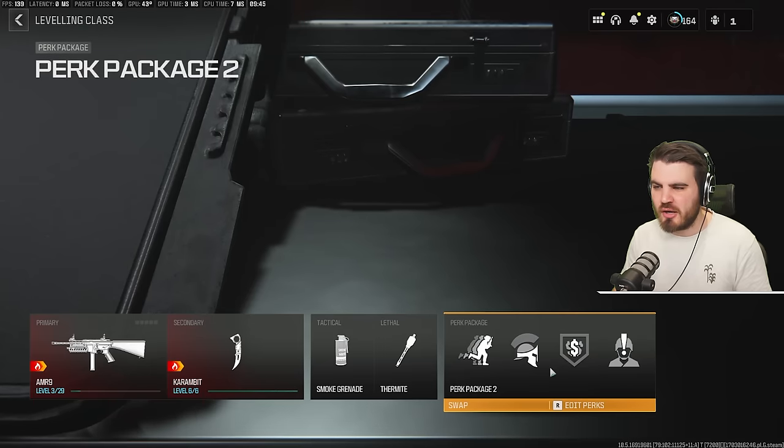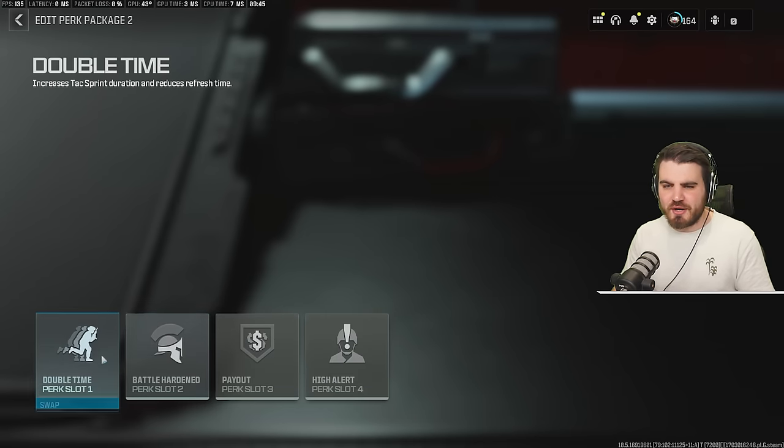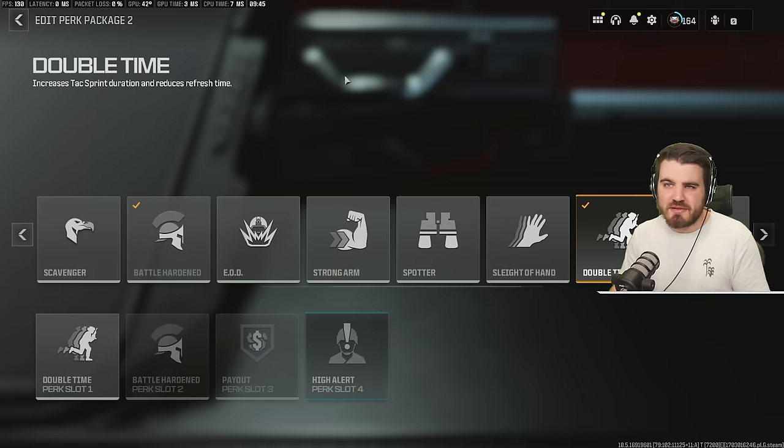Probably the most important part of the loadout is the perk package. I've decided to go with four perks — let me explain why. First up, Double Time in slot one. Makes perfect sense: it increases your tactical sprint duration and reduces the refresh time, so overall it allows us to get around the map a lot quicker while completing our contracts. Really, really important.